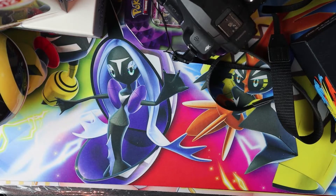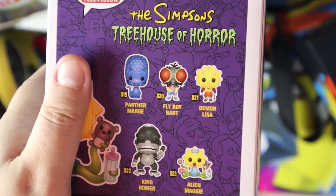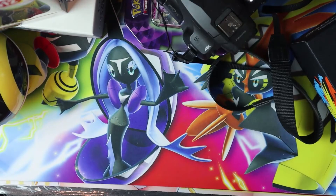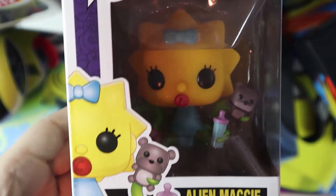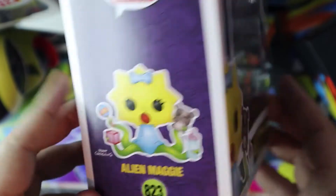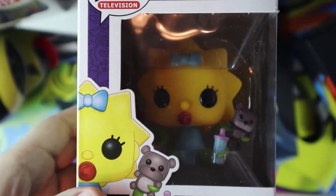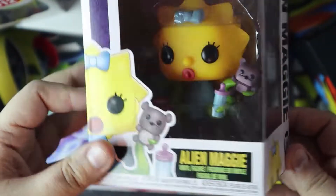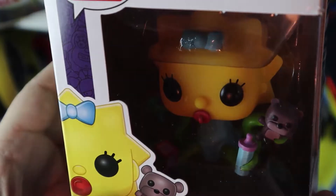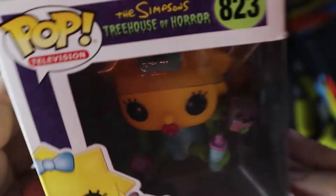The Simpsons for Halloween had a Treehouse of Horror where you get all the characters from different episodes. I'm like, okay, come on, I got to do that. Simpsons is the greatest, and I get them all. So let's start off with Maggie — from the episode where she was Kang or Kodos' child or whatever. She had the baby-ness to her, so it's kind of cool. Little toy with her little tentacles up there. That's pretty neat.